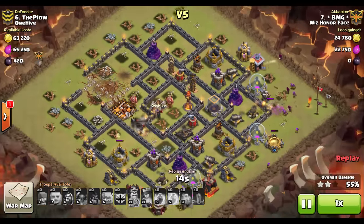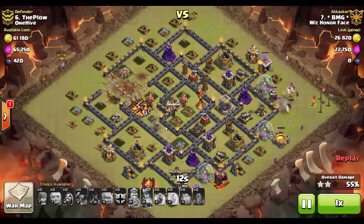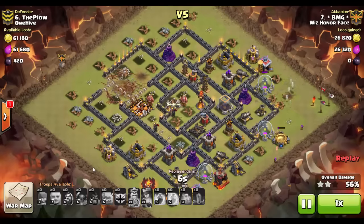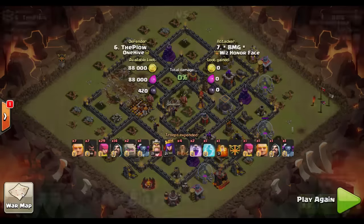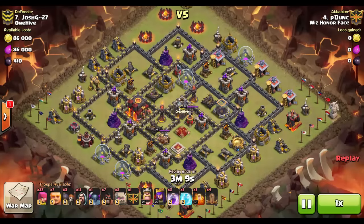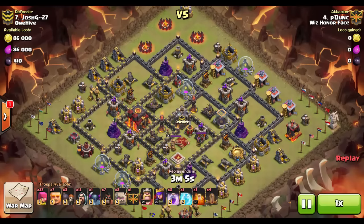So guys, a very easy method with the earthquake spell to take out a base for two stars. Sometimes it's not always the smartest idea to go for three, especially when you need your Town Hall 10s to drop down and hit Town Hall 9s to clean up, and you need to be successful on that first attack. Let's check one more attack — Pedunk coming at a similar style base with lots of junctions and smaller wall compartments.